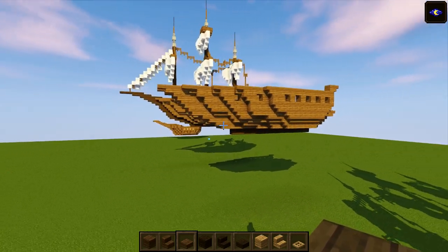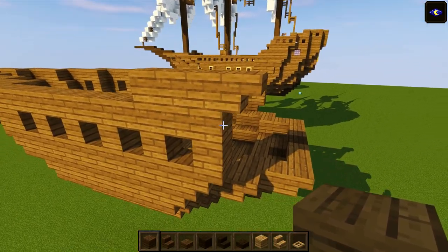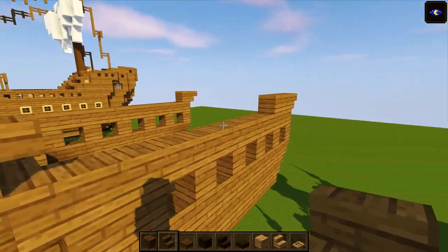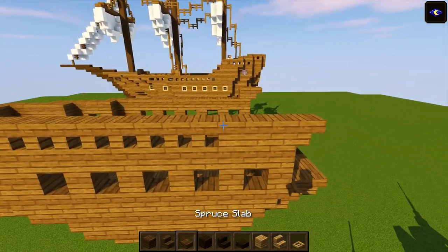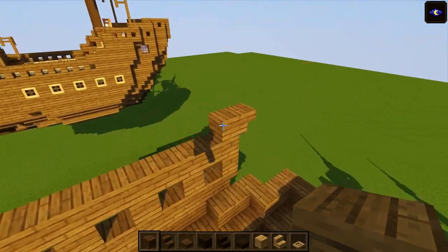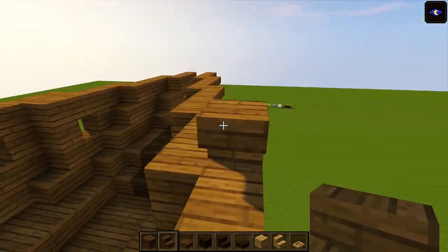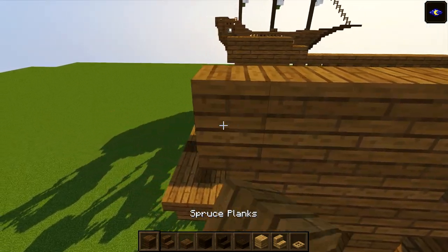Place two full spruce planks right next to where we've got the stair on this long section. Put one block in front of the stair temporarily, an upside-down stair facing backwards, then run stairs all the way back to join up. On the last block there, put a slab, then planks across. Do the same on this side: two full blocks, one block in front, upside-down stair heading backwards, bring the stairs all the way down, a slab, then four blocks across.